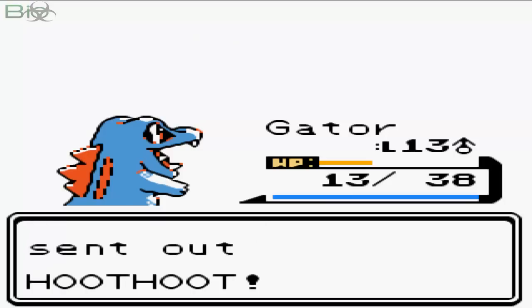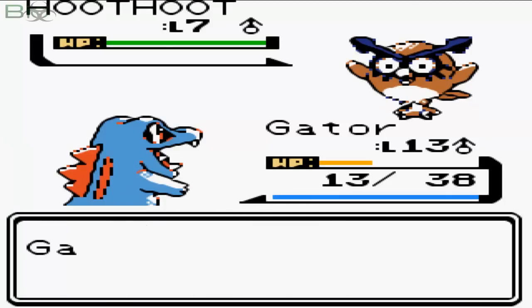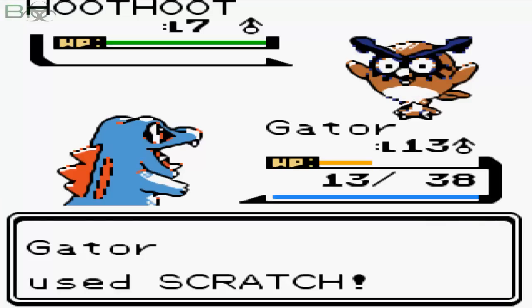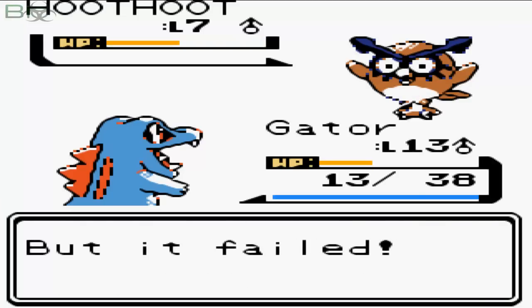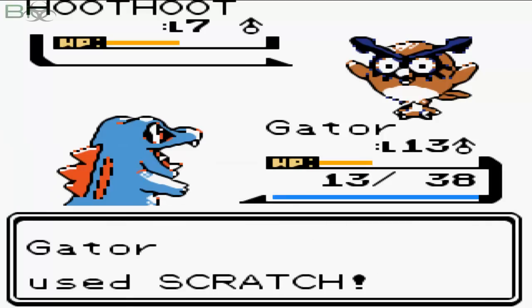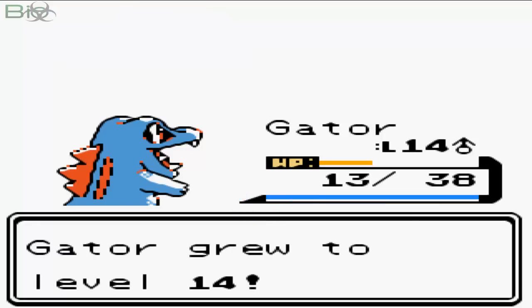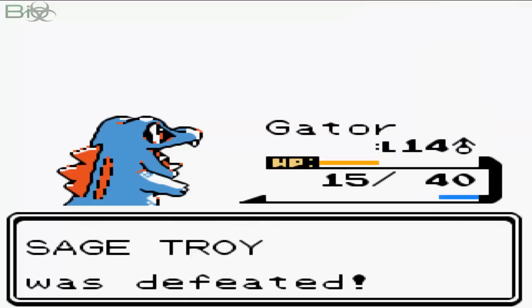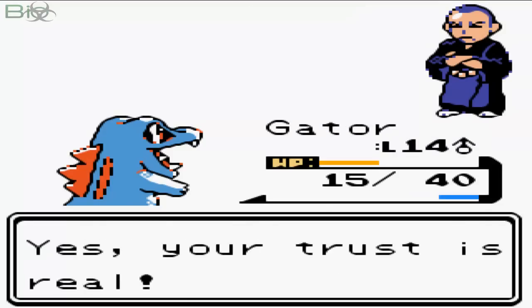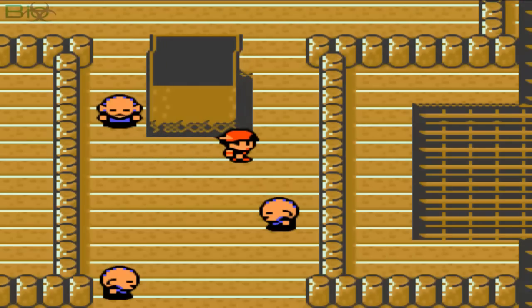My Totodile is leveling up quite nicely. Here's a Hoothoot — I'm going to keep scratching it in the face. Hoothoot doesn't have a super effective move on me; it tries to use Growl to lower my attack but that fails, which lets me finish it next turn with a scratch. My Totodile grows to level 14, which is amazing, and then it's time for the final stage.